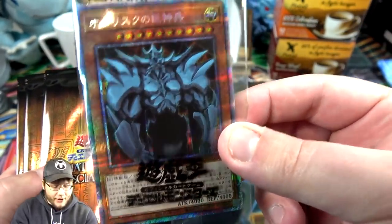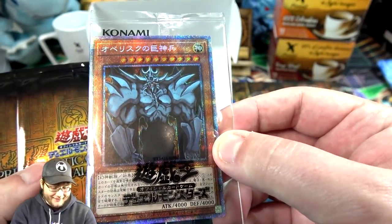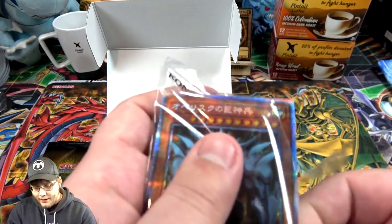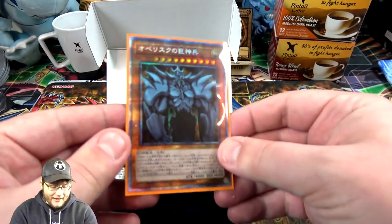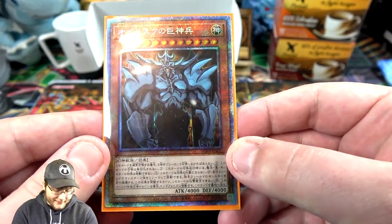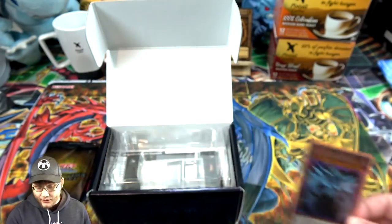We of course have our Prismatic God card, Obelisk the Tormentor - the last one I needed. I'm probably going to keep them in this plastic for now and sleeve them up in a little bit. Actually, I'm going to open it on camera anyway, why not? I want to try to have a set of the God cards that are sealed and then a set that aren't. It looks amazing - it's Prismatic Rare and it's Obelisk, my favorite God card too. This was the one that was hardest for me to get, so that looks awesome.